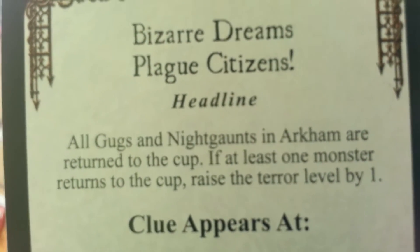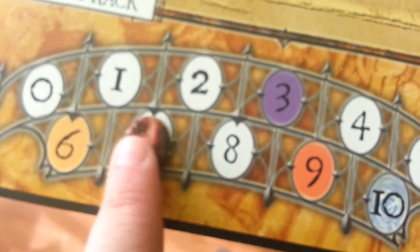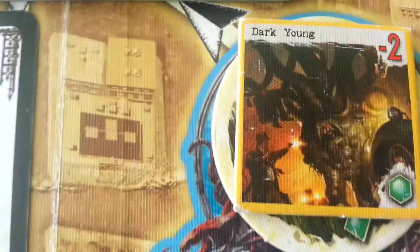A clue appears at the witch house — no clue. And all Gags and Nightgowns in Arkham are turned to the Cup. If at least one monster turns to the Cup, raise the terror level by 1. We don't have Gags and Nightgowns, so we do not raise the terror level. Now we have 1, 2, 3, 4, 5 monsters in the town.